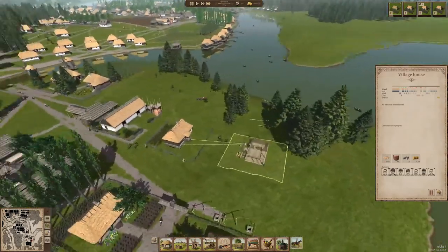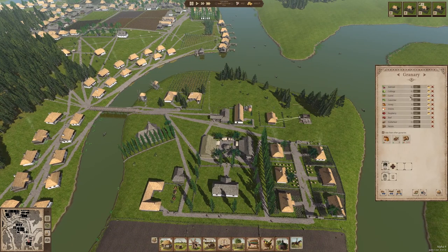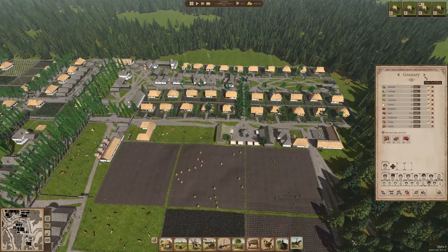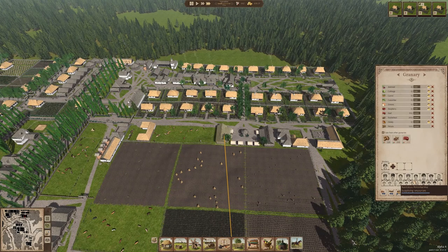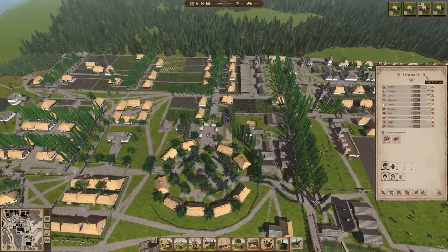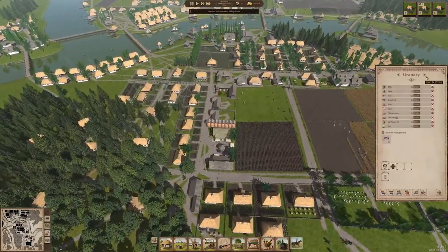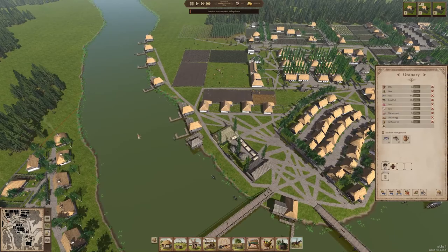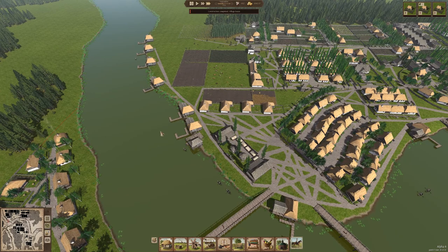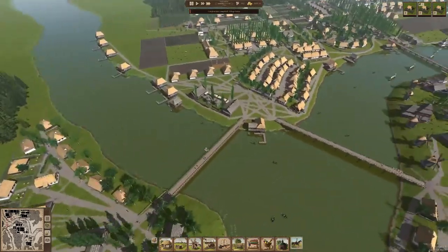Things are progressing quite nicely. Let's check our granary and see if people are selling anything. Okay, five honey — I guess that's a start. Stuff just progresses slowly. We have all these people supplying this one. Things should be going a lot better before too long — we just have to have more supply. I think we have a pretty good setup here to make sure we're in a good place.